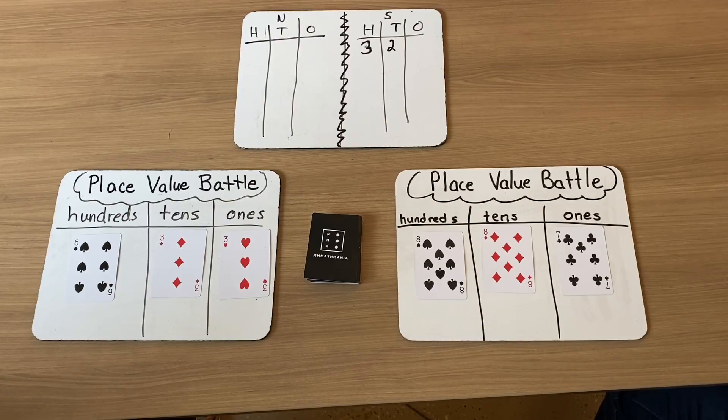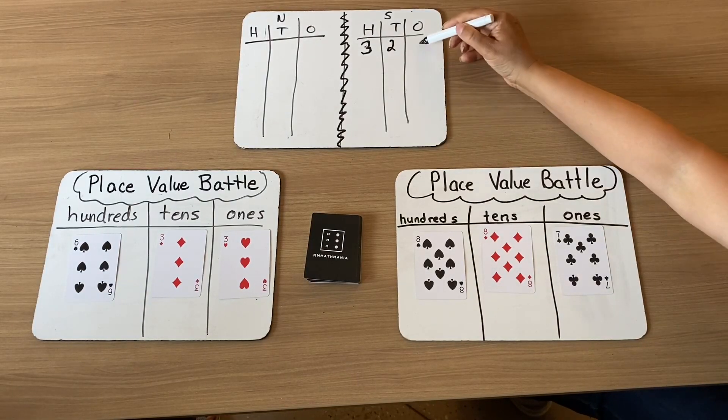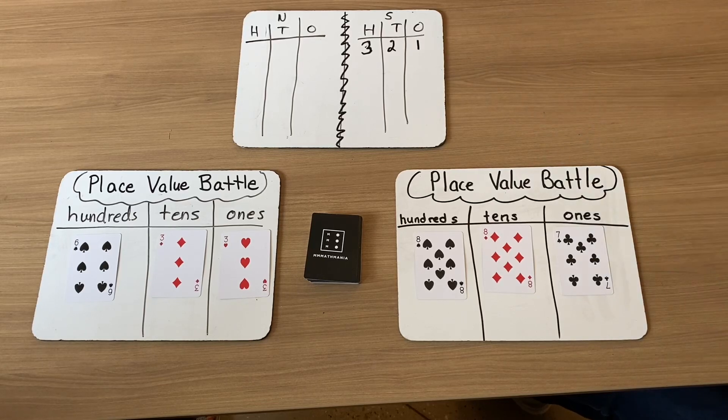Now we're going to the ones — the last one. I have three ones and I have seven ones. Again, I have the greater number. So therefore I get myself one point because the ones place has one digit.